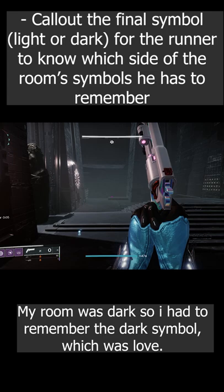Once the last pair of glyph keepers have been killed, the obelisks will now show a ton of symbols on them. You'll have to enter the three symbols that the runners have remembered, and only one obelisk will have all three of the right symbols for you. Repeat this three times and you have finished the encounter.